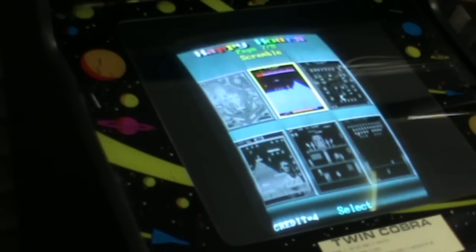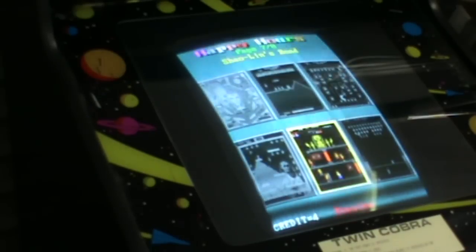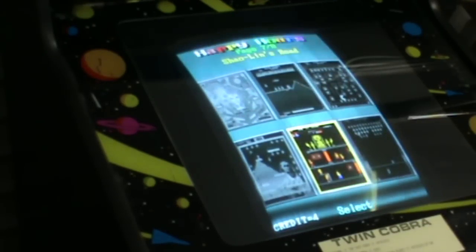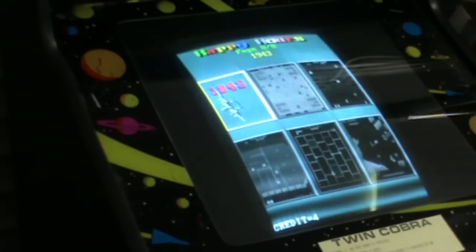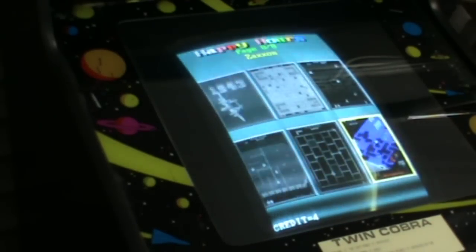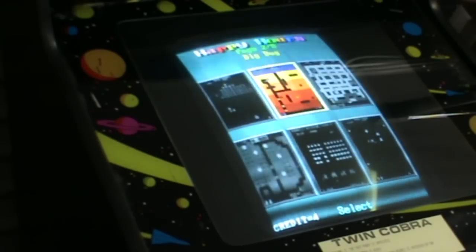All right folks, Electric Adventures here with a quick update. The arcade machine is back in the house. So the monitor hasn't died yet. It does have some — you'll be able to see here — a bit of darkness and some streaks. They probably asked us a little bit of adjusting, which they could have done. Apparently they swapped out the monitor board completely; they tried to fix mine and couldn't. So I might have to do a bit more tweaking.